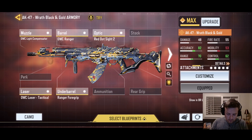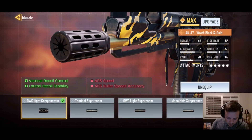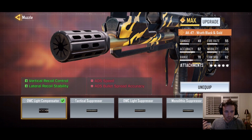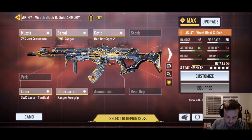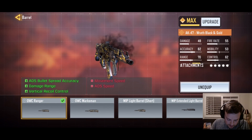Before I get into the dot sights — which is personal preference — the muzzle is definitely a must. It helps with vertical recoil control and lateral recoil, so it's a great recoil control option if you're having issues controlling your recoil when shooting a target.